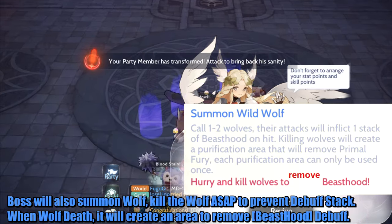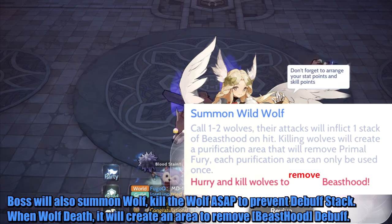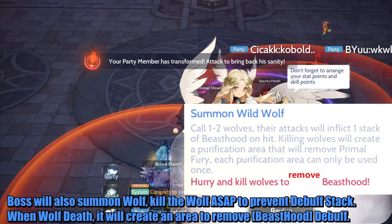The boss will also summon wolves — kill the wolf as soon as possible to prevent debuff stacks. When the wolf dies, it will create an area that removes the Beast Hood debuff.